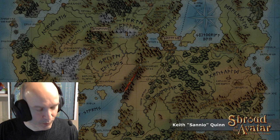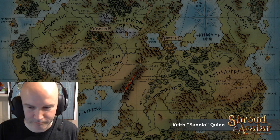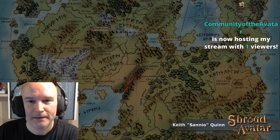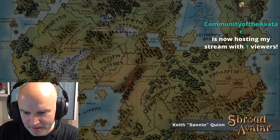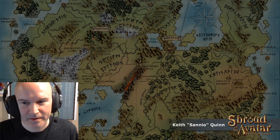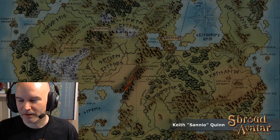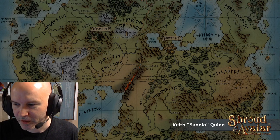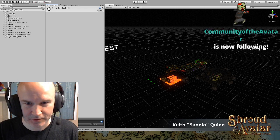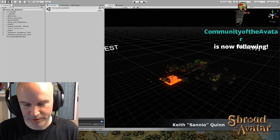Today I've been working on a quest that takes place in Novia, which is our primary continent. The quest takes place in the South Palladus area, and part of it takes place in a new scene called Bunker C. There's already been a different Bunker in our game — Bunker T — which is accessible from Aerie. There's a quest that will send you there, or you can just go there on your own.